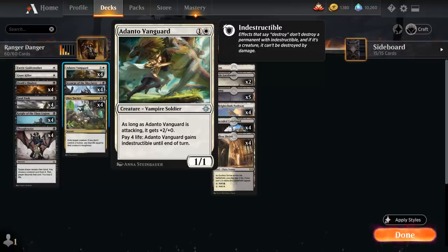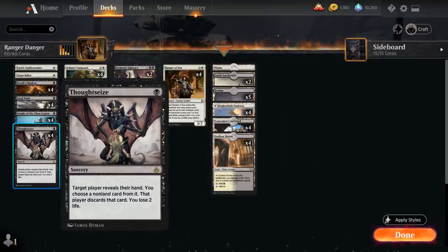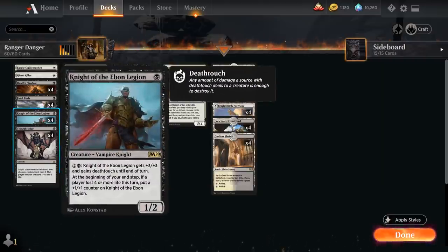We also have the full playset of Scourge of the Skyclaves, which is similar to Death's Shadow — it looks at both our life total and the opponent's life total to determine how large it's going to be, and can also be kicked in the late game for an additional 4 and a black to halve each player's life total. We also have the full playset of Thoughtseize, which will cost us 2 life to take a non-land card from the opponent's hand, so it also helps reduce our own life total to grow Death's Shadow and Scourge of the Skyclaves, and can combine with lands like Godless Shrine and Agadeem the Undercrypt to lose 4 or more life in the same turn, which will also grow our Knight of the Ebon Legion.